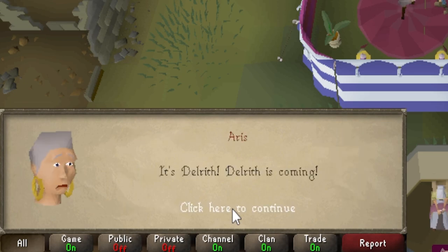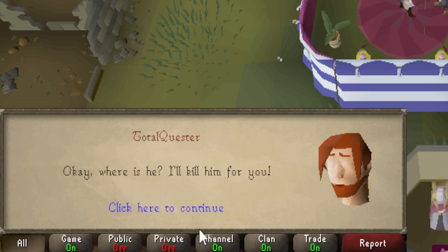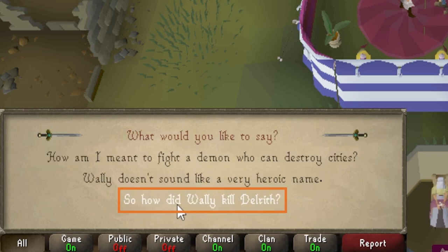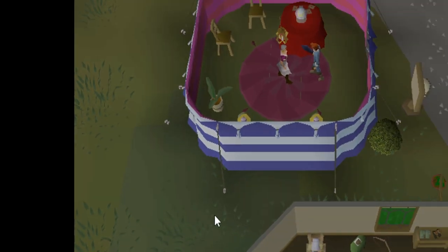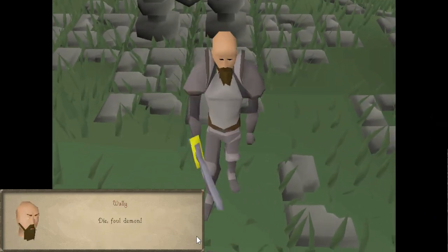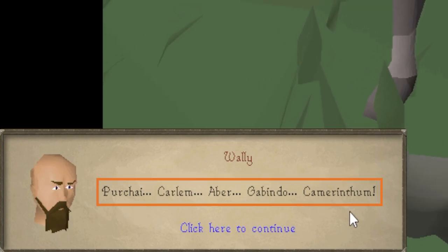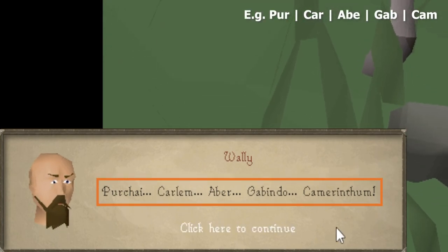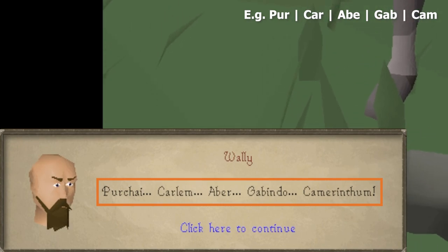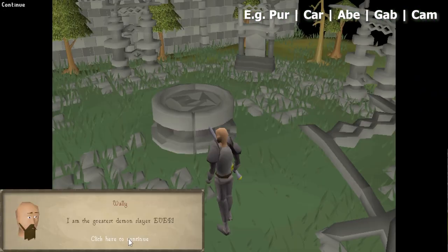Spacebar through the dialogue before saying 'okay, where is he? I'll kill him for you,' and then asking 'so how did Wally kill Delrith?' A cutscene will occur where you will see Wally kill the demon Delrith before saying the incantation. You will need to take your time here and write down the order he says the incantation — it's a string of five words to jot down on a piece of paper, as this changes from player to player.